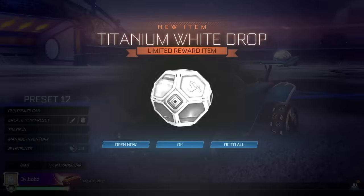What's going on guys? Dillbobs here. Welcome back to a brand new video here on the channel. Today we get to open titanium white drops in Rocket League. You may be wondering what on earth is a titanium white drop — it's a modded drop where every single item that comes in it will be painted titanium white. It's going to be a good one and hopefully we get some good items.